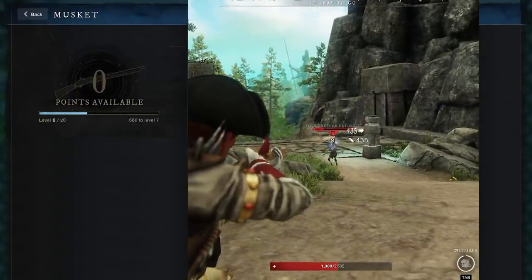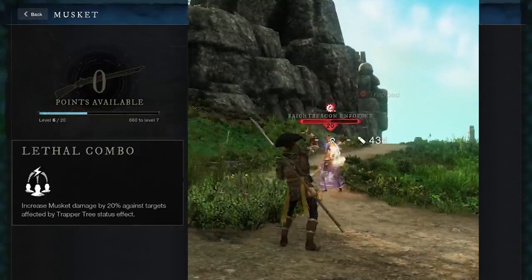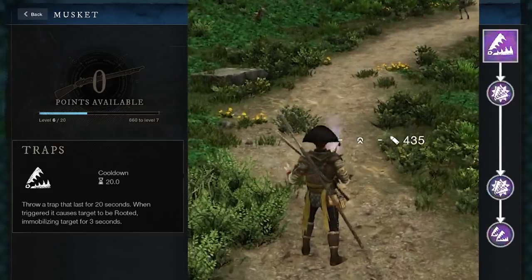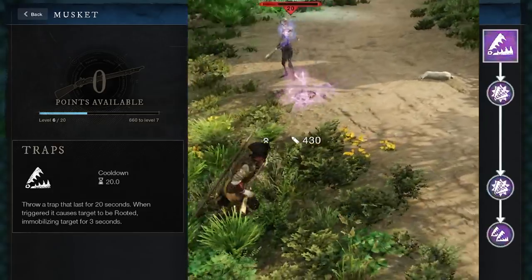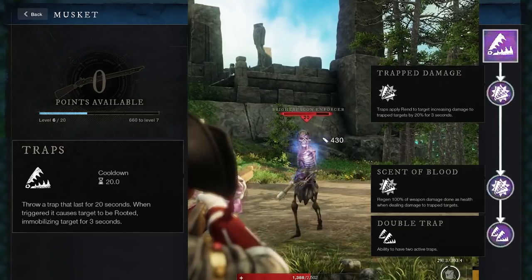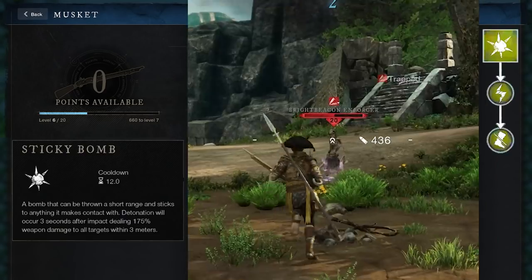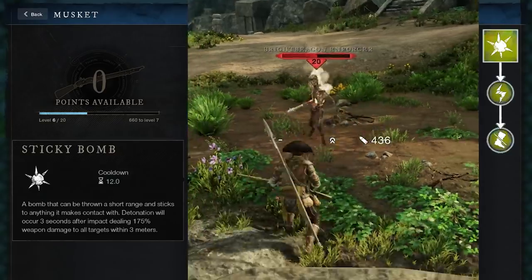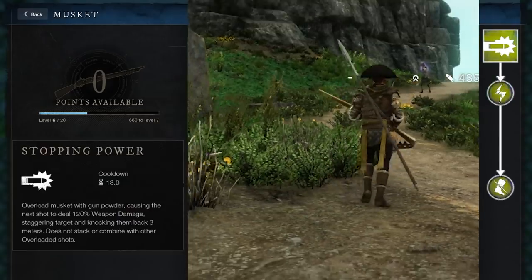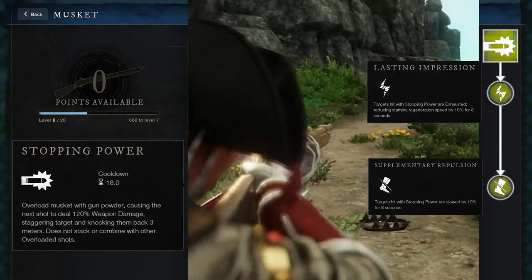Now the other skill tree for the Musket is the Trapper tree. The ultimate makes your shots do more damage if the enemy is affected by a status effect. The first ability is Traps — you throw a trap on the ground, and enemies that walk into the trap cannot move for three seconds. Trap targets take more damage, attacks against them heal you, and you can throw out multiple traps. Sticky Bomb is another fun ability — basically a grenade that sticks to the enemy. When upgraded, it refunds your stamina and slows the targets. The final ability is Stopping Power, which makes your next shot do more damage. When upgraded, it also reduces the target's stamina regeneration and slows them.